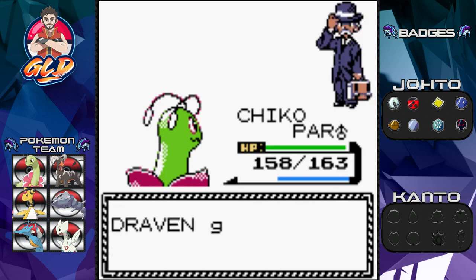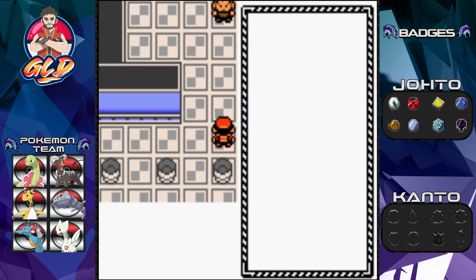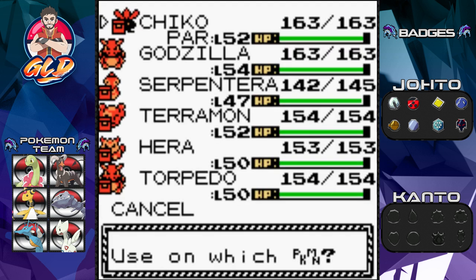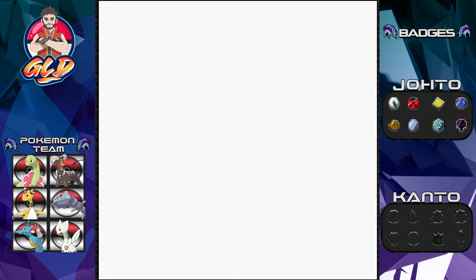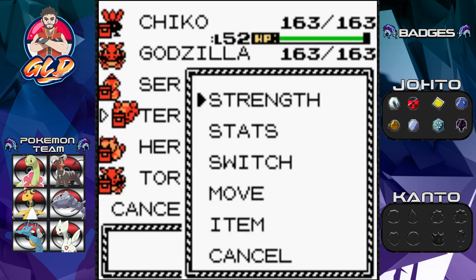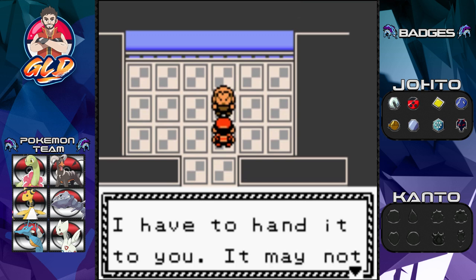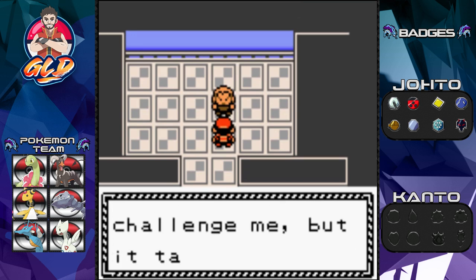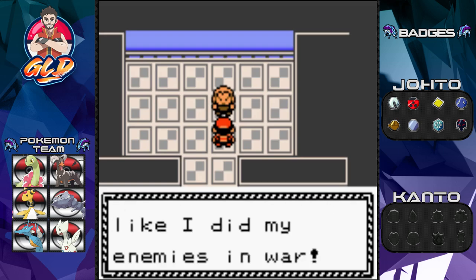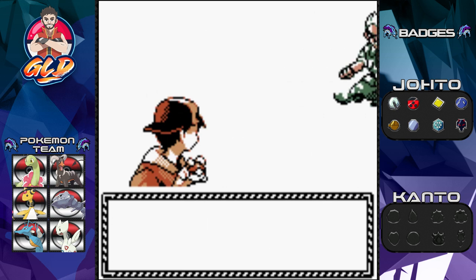The defeated trainer says Lieutenant Surge saved his life when he was in the army. Now we face Surge himself! Last time we met I mopped the floor with him. I realize Torpedo is immune to electric type moves, but I want to start with Terramon. Surge says: 'When it comes to electric type pokemon, I'm number one — I'll zap you like I did my enemies in war!'